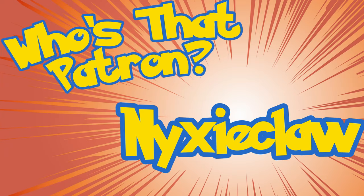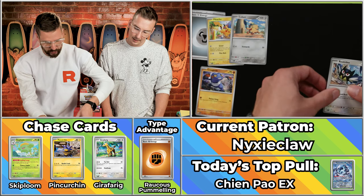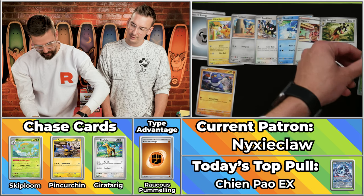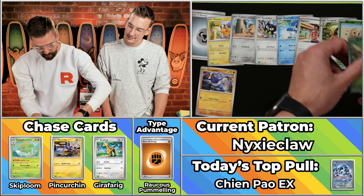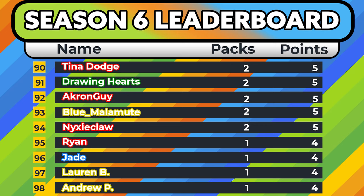Next up we've got Nixie Claw, who has three points coming in — a JMU Alumni Class of 2009, meaning they were definitely there at the same time as my wife. The Pikachu, the Coupon, the Croagunk will score. So many Croagunks. The Quaxwell, the Swirlix, the Farigiraf, the Bramblin won't score, the Combi won't score, and the Tyranitar. Just a two-point pack overall. Nixie Claw gets to five on the season — gotta finish strong, Nixie Claw.